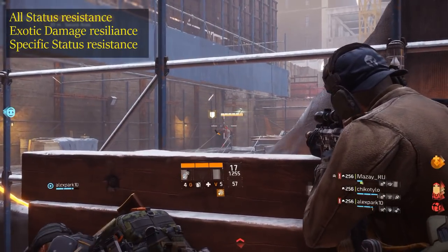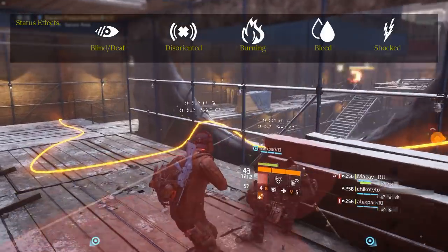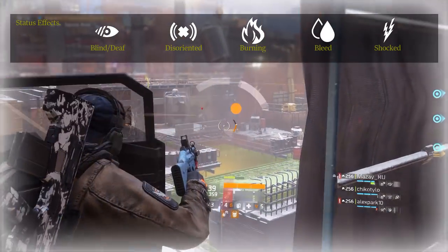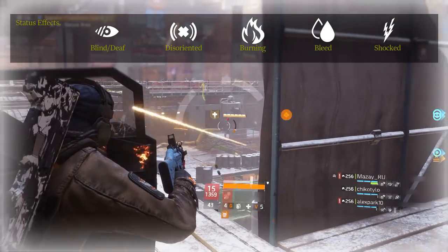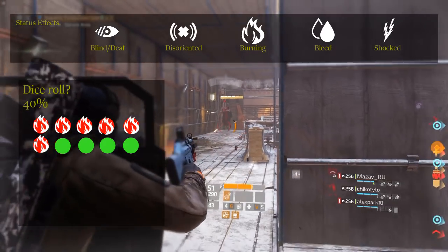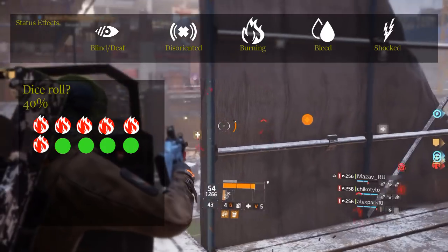What was the resistance, what is it now and how does it work? To fully understand, you first need to know that there are a few types of status effects. Being set on fire is one example of a status effect. Resistances used to have a random effect like a dice roll — if you had 40% resistance, it would roll a dice and you would not get hit 4 out of 10 times, meaning not being set on fire instead of being set on fire.